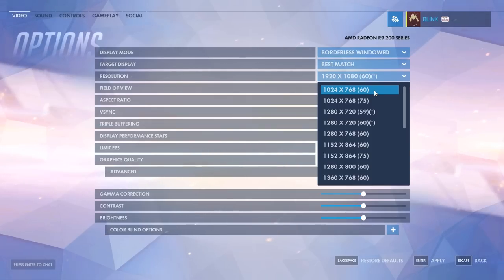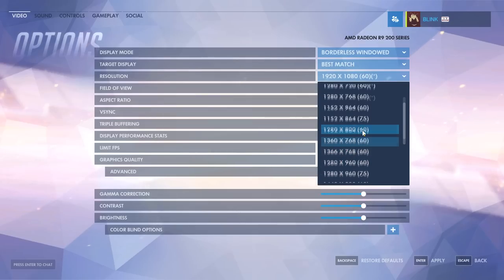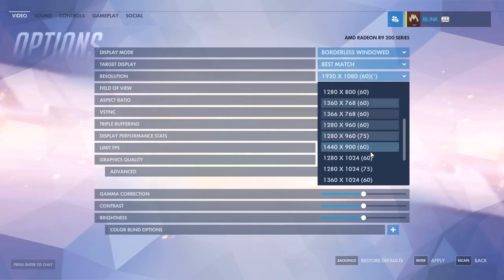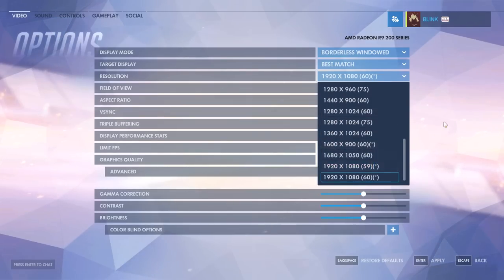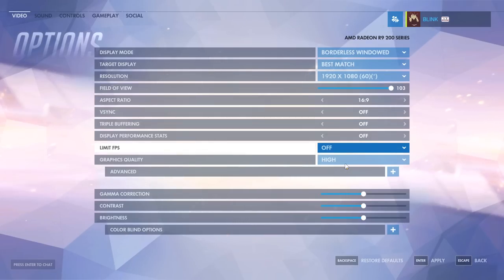If you have a pretty good PC but the game feels a little sloppy, make sure to have the highest bracket number set. You might have a 144Hz monitor but be playing on a 60Hz setting. Also make sure V-Sync, Triple Buffering, and Display Performance Status are all set to Off, and make sure Limit FPS is also off.